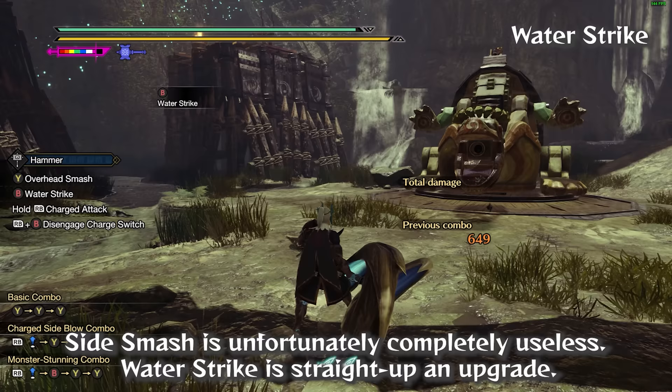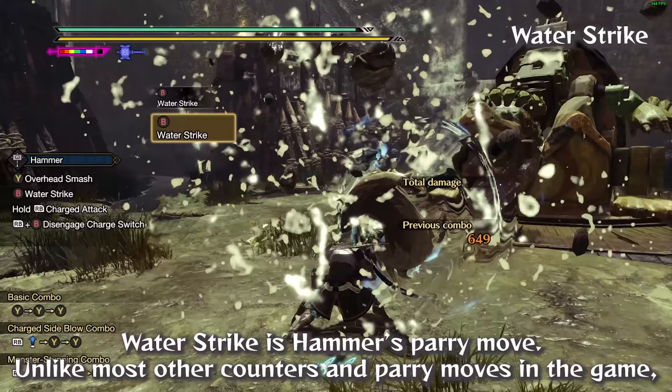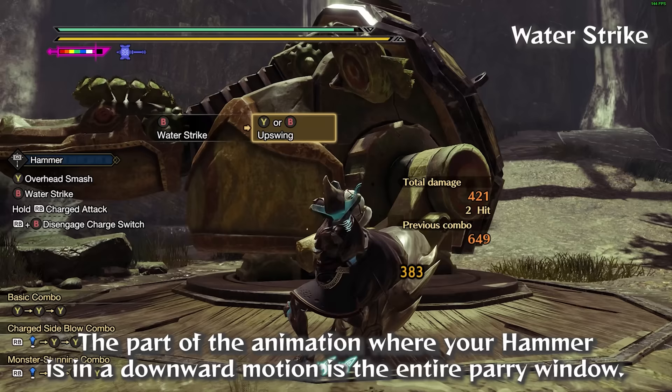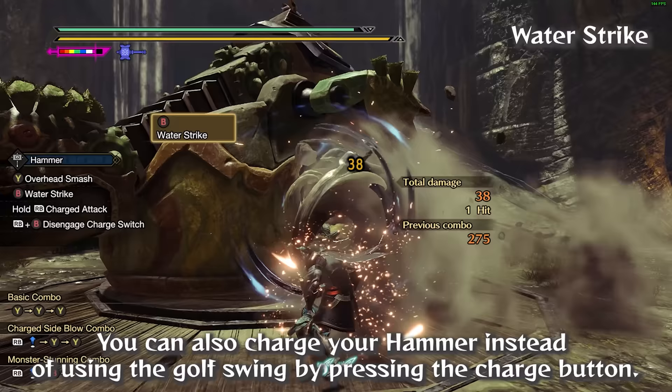Sidesmash is unfortunately completely useless. Water Strike is straight up an upgrade — it is Hammer's parry move. Unlike most other counters and parries in the game, the parry window of Water Strike is not immediately at the start of the animation. Instead, you have to use Water Strike a little earlier than right when you are about to get hit. The part of the animation where your Hammer is in a downward motion is the entire parry window. Pressing the attack button after a Water Strike leads to a strong golf swing, or you can charge your Hammer instead by pressing the charge button.